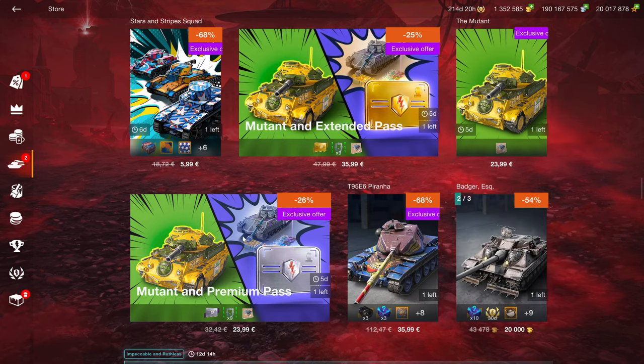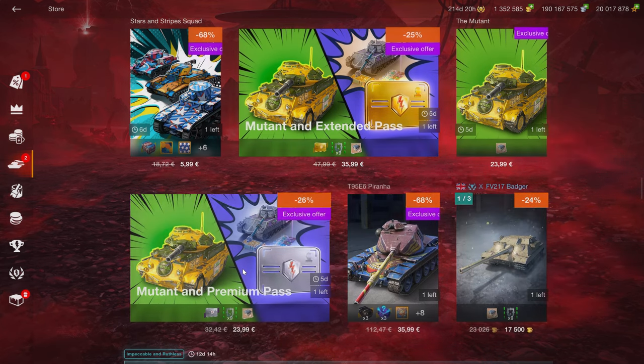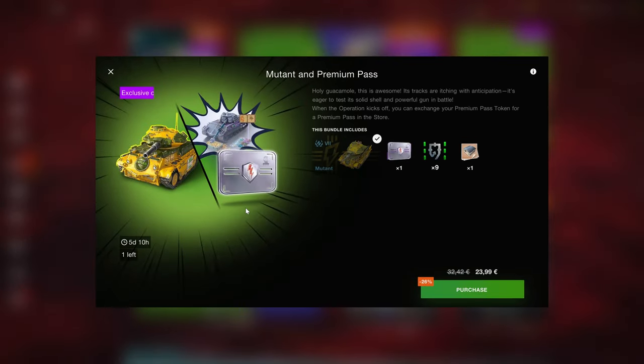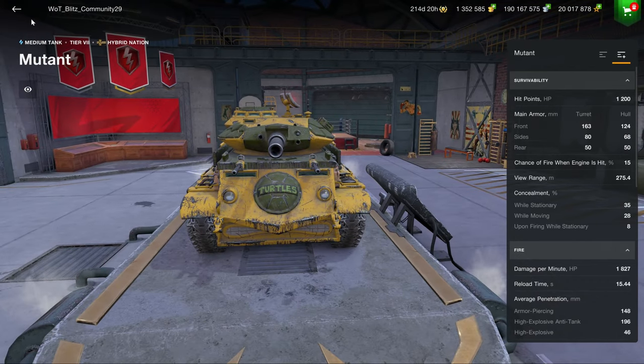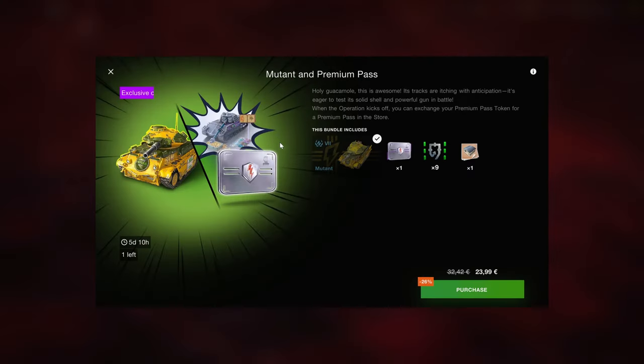Then we have the Mutant with extended pass, the Mutant with regular pass, and also the Mutant on its own for the same price as the premium pass - 24 euros. For the same money you can get 20,000 gold. So if you get the 20k gold pop-up, why would you ever buy this? Spoiler alert: it ain't good.